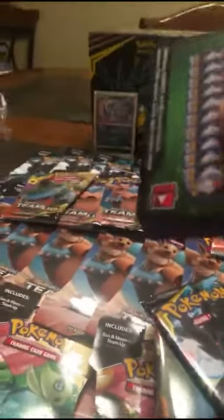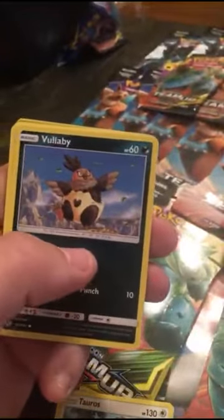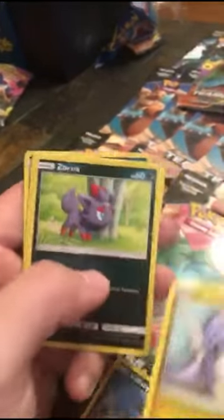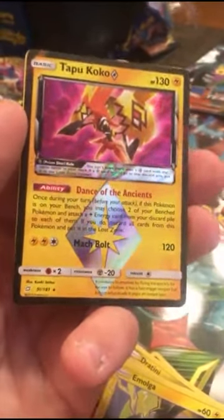I was searching all over and I don't believe they came out till Wednesday - that's the first day I seen them come to stores by me anyway. I couldn't find them anywhere else, I looked everywhere for these just so I could get the sleeves too. Okay, we got an Ingo and Emmet, a Wartortle, another Tauros, a Volbeat.